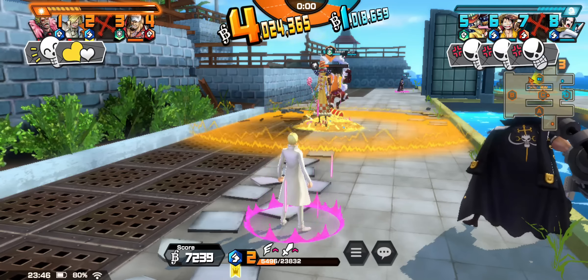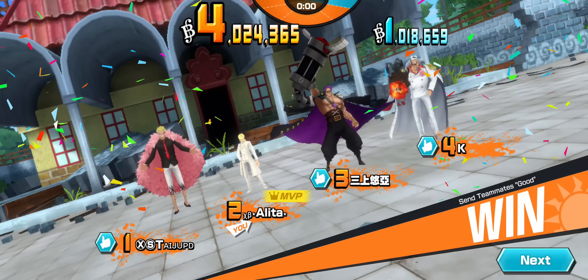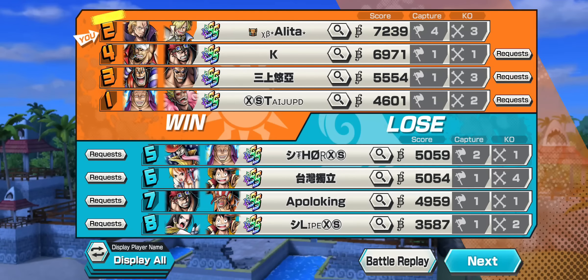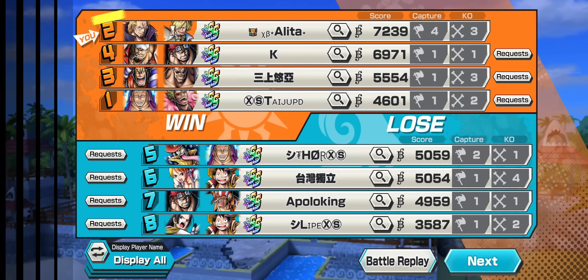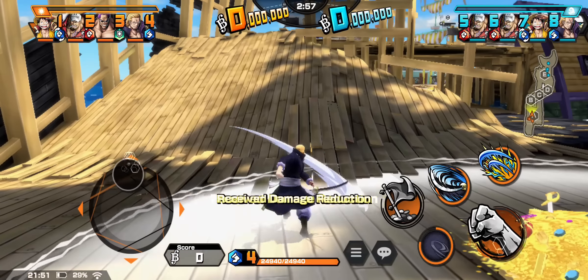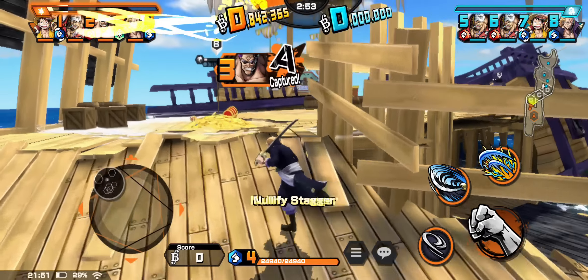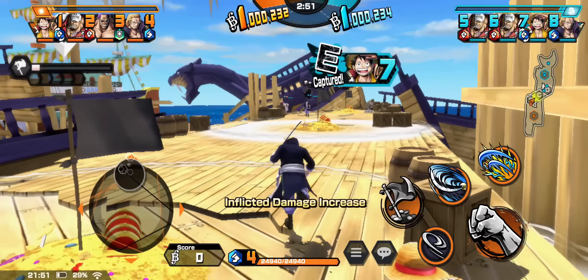GG. Buena partida al final de cuentas. No son tan exageradas — no son de 50 dodges por partida, porque no todas las partidas son así. Yo creo que de 20 partidas haré 2 o 3 muy buenas. Al final, como les digo, es un personaje — Rayleigh — que es muy difícil de sacarle el buen provecho. Es bueno así como está; no tienes que hacerle tantos dodges, pero es extremadamente bueno si le das un uso adecuado.